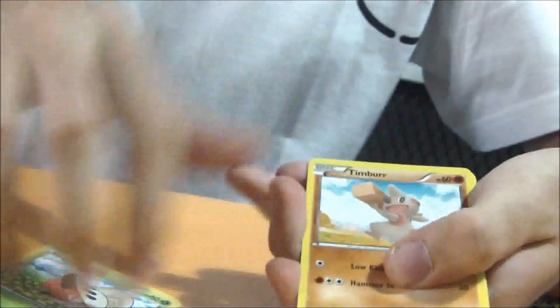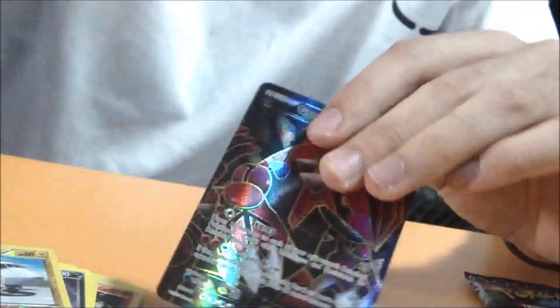Fourth booster. And we have Shelmet, Timburr, Joltick, Lillipup, I think it's an Axew, Dwebble, Torko, Yamask, Umbreon, a Holo Plus Power, and the Groudon-EX Full Art. Nice. I thought you were going to find something with my shuffling.